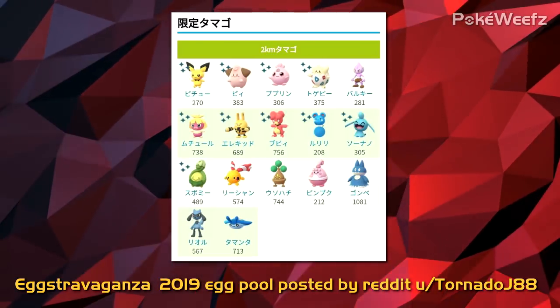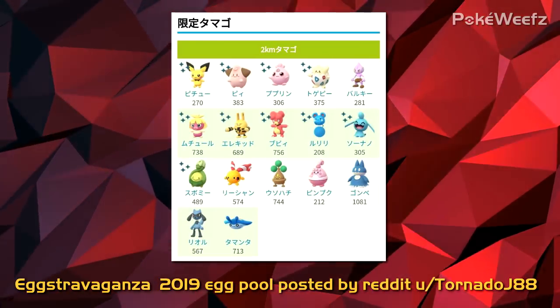For this event, they've also released shiny Igglybuff. And finally on bonuses, we have double lucky egg time. So if you put on a lucky egg, you now get double XP for an hour instead of 30 minutes.